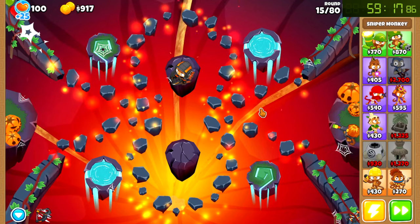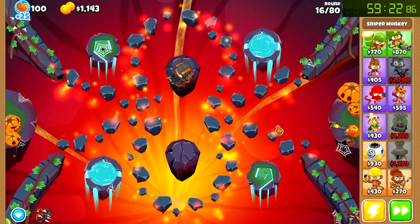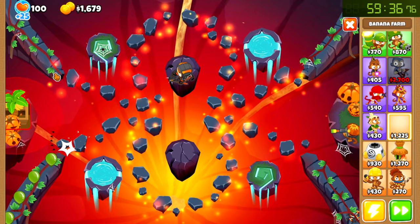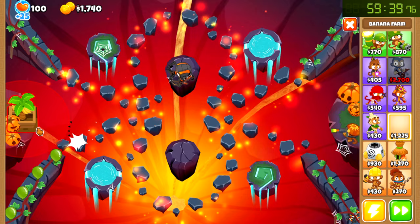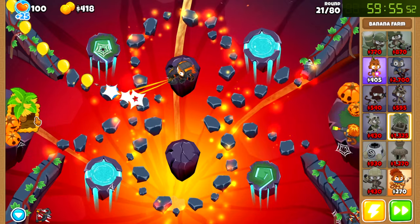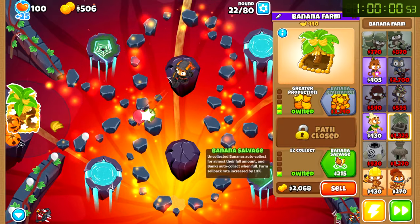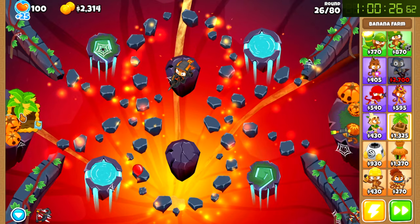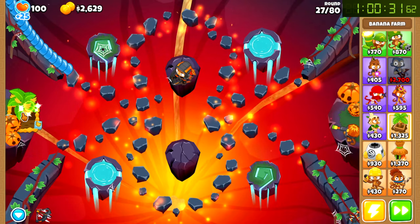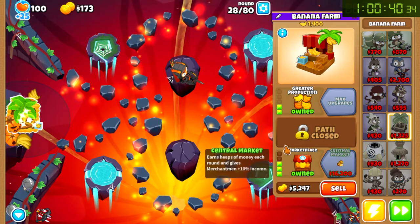Just go ahead and place down like one farm on this left side that I'm not going to be placing anything else on anyway. Probably a good idea. Wait, I thought it was easier than this. There we go. I'm probably going to turn this into a bottom path farm, because I'm lazy and it's definitely going to be good enough. I'm 25 years old. I barely have enough energy to play the game. You think I have energy to pick up bananas all day? No way, dude. Marketplace it is. Yeah, we can go for the marketplace before anything else.